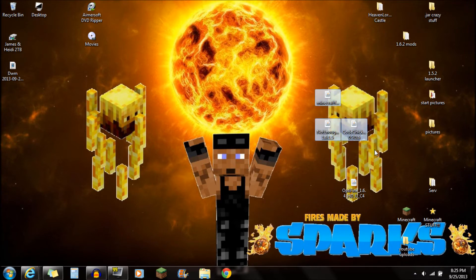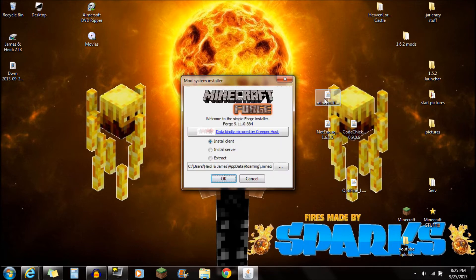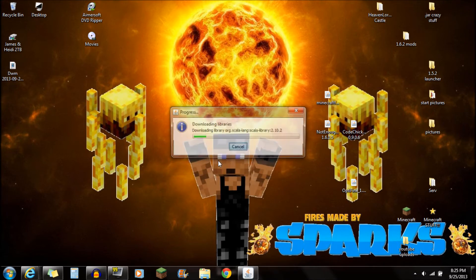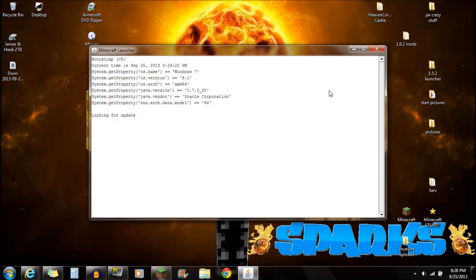Once you guys have all three of those things downloaded, open up the Minecraft Forge Installer. It should pop up — you're going to see install client right there. Once that's up, just push OK. It should say downloading libraries and load for a little bit because it does take a little while. You can see 'successfully installed client Forge.' Push OK and you're done with Minecraft Forge.